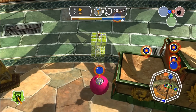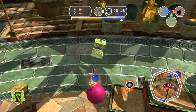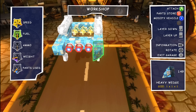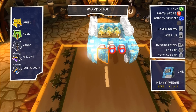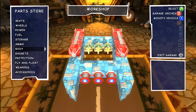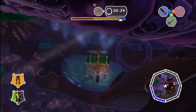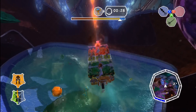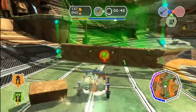Jiggies are won by completing challenges. What keeps your attention in this game is the innovative vehicle editor. Any sort of vehicle can be created from land, sea or air — only your imagination limits you. Most missions have one basic task, so this allows you to be creative in your designs. For example, if you were building a vehicle for a race, you could build a fast one to speed past opponents, or you could build a tank to blow them up.